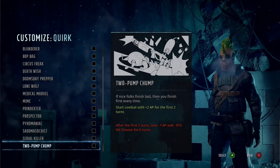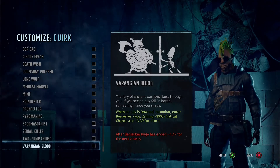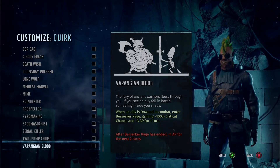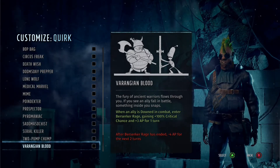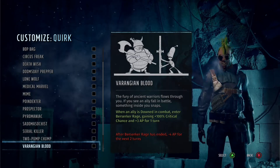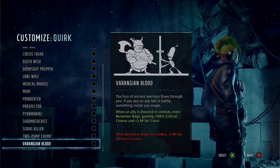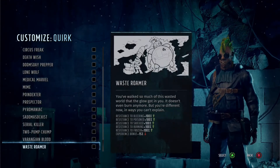Two Pump Chump — if you're an advanced player this could work really well, but battles last too long for me so this really isn't an option. Similarly, the next one gives buffs when a player is down in combat — Berserker Rage — but again, it just lasts too long to be of use for me.